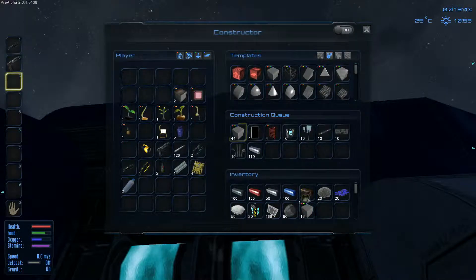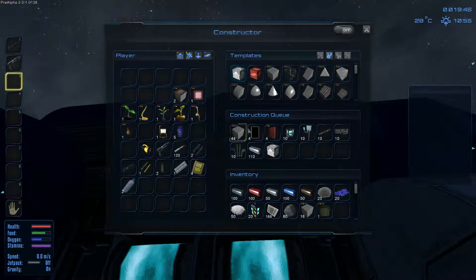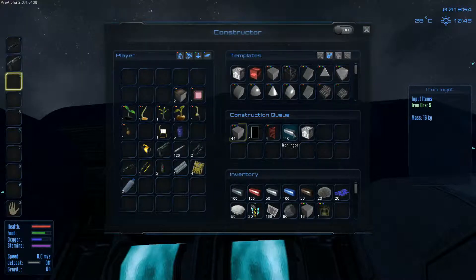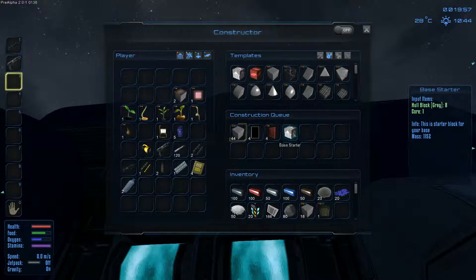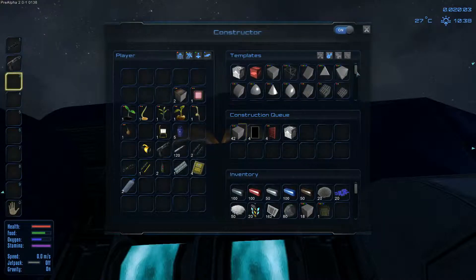We need to jump the core. The core is used to make your base. I was hoping I could move that - I guess not. So what I'm going to have to do is cancel all this, because I want to start making my base. Turn it back on and then add them back.